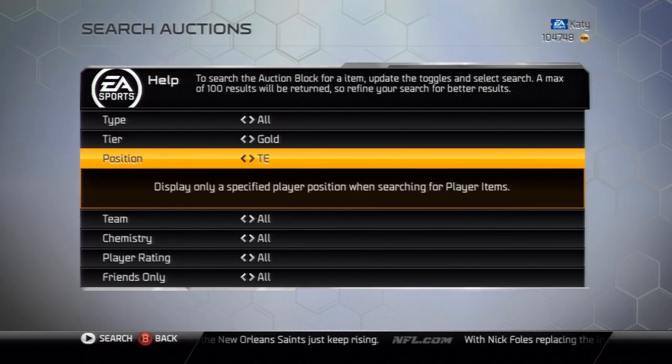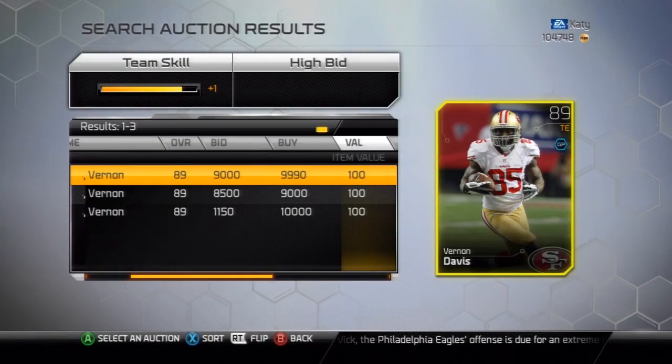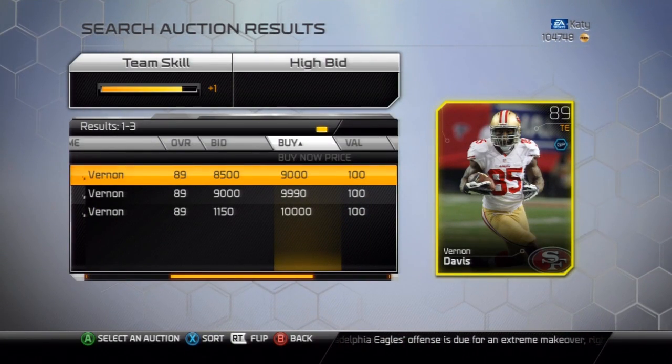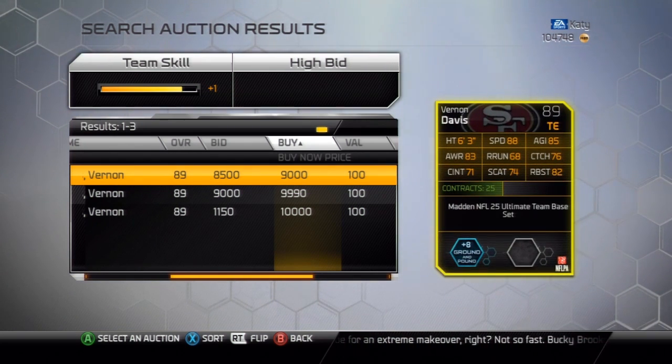Tight end, 49ers. There was only three listed, so that sort of scared me, but he's going for about 9k — isn't too bad. I might keep him and just play him on my team.